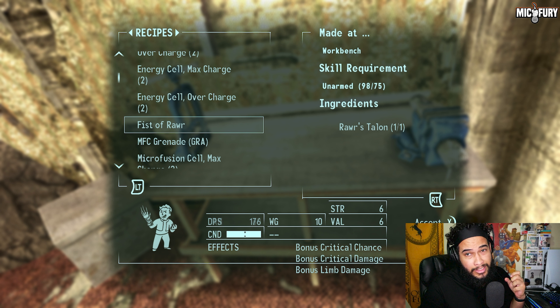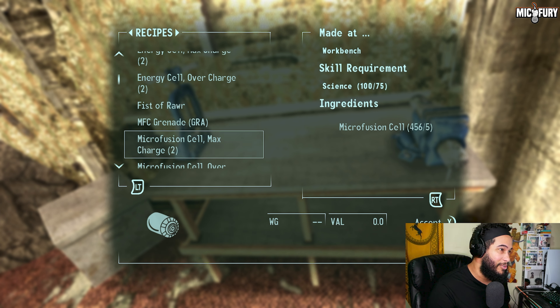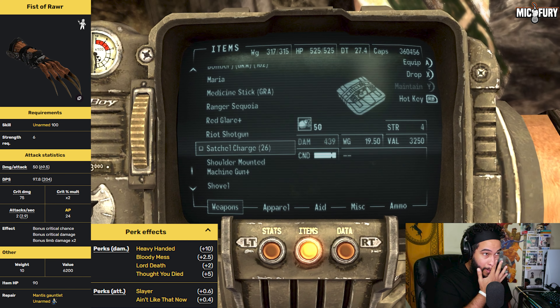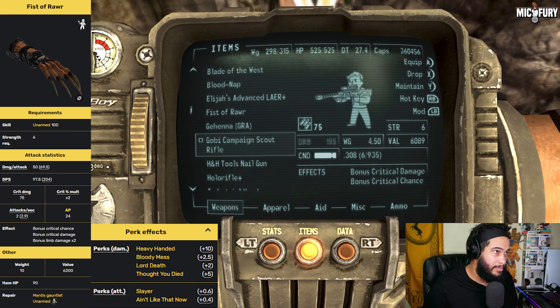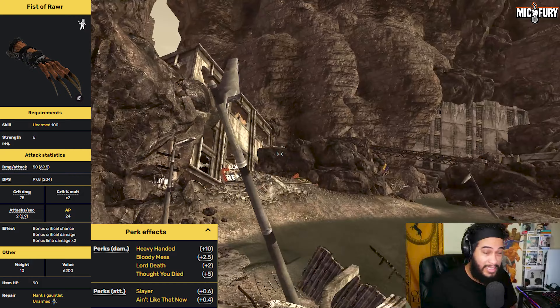Fist of Rawr — I don't have the Wild Wasteland perk anymore, so that's why it's Fist of Rawr and not Fist of the North Rawr. You're going to need 75 in the relevant skill. It's named in honor of the anime Fist of the North Star, which is also set in a post-apocalyptic world. We're going to craft it — it has 10 weight to it. Fist of Rawr has bonus crit chance, bonus crit damage, bonus limb damage, and 60 base damage.